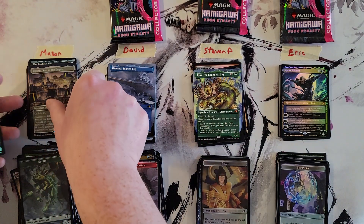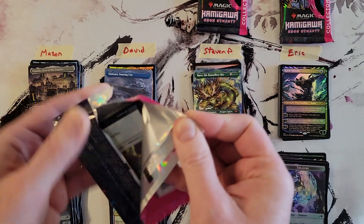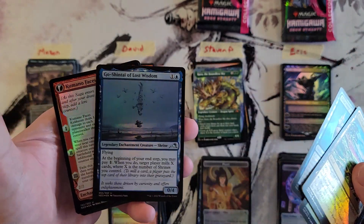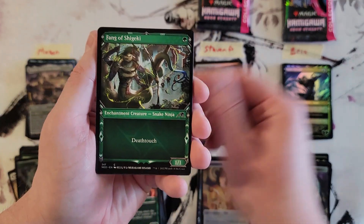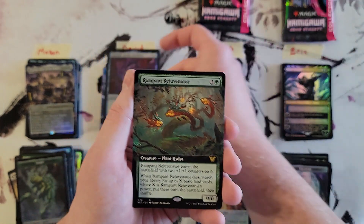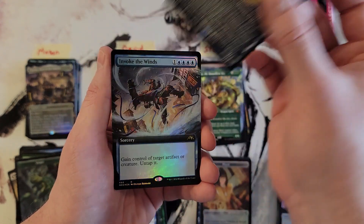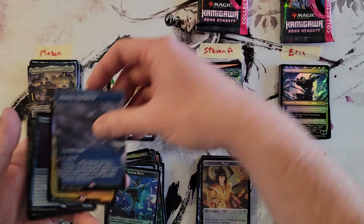Okay David, your next pack. Apparently these packs are recyclable — that is the change. Go Shintai of Lost Wisdom in Foil. Samurai Samurai, Ninja Ninja. Temeshi. Rampant Rejuvenator — actually not too shabby. March of Swirling Mist. Tetsunari in the Showcase version. And Invoke the Winds Extended Art Foil.